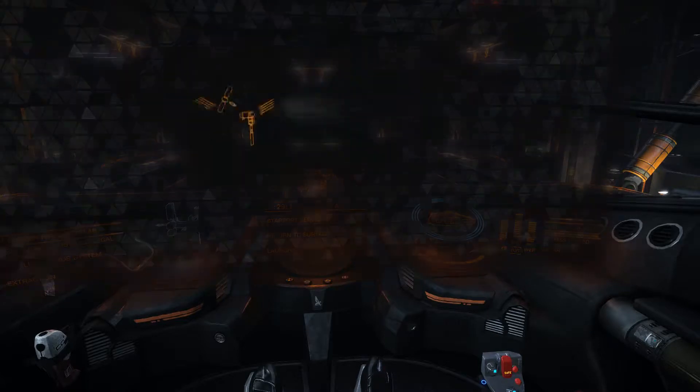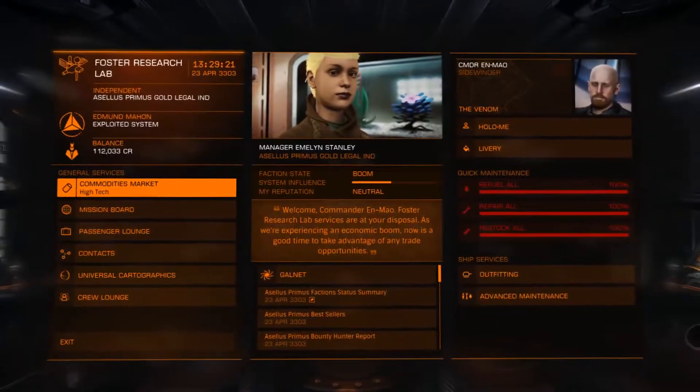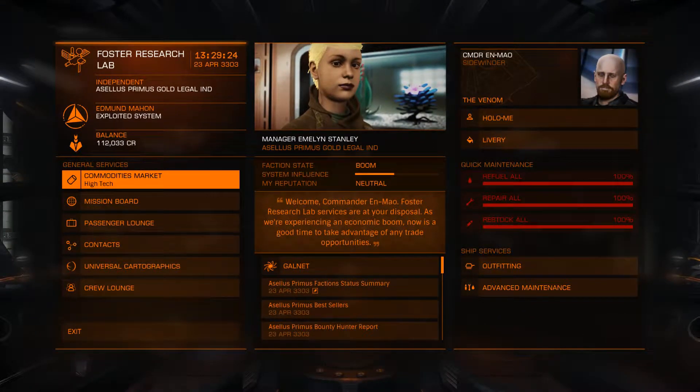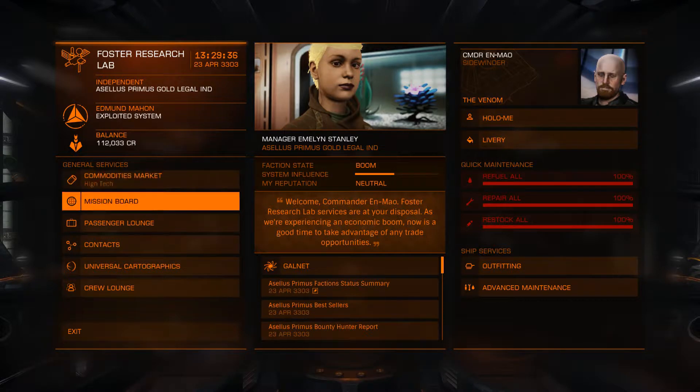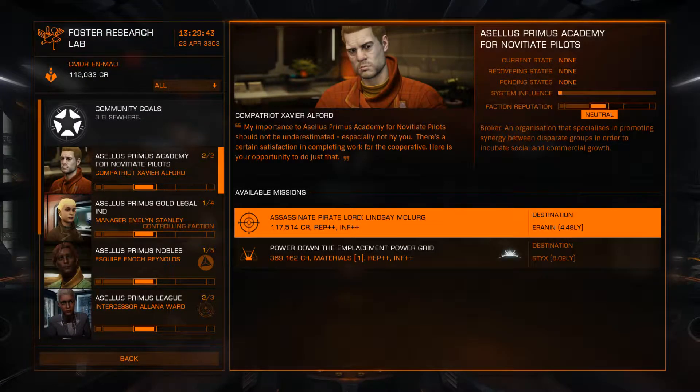Hi everyone, ML here again and welcome back to Elite Dangerous. We're at the Foster Research Lab and we're going to see if we can get some more missions for the Aceleus Primus guild - they're the ones who give us submissions for the rebel transmissions we were doing. Today we're going to try something different: assassinate the pirate lord Lindsay McClurg, which will give us 117,514 credits.